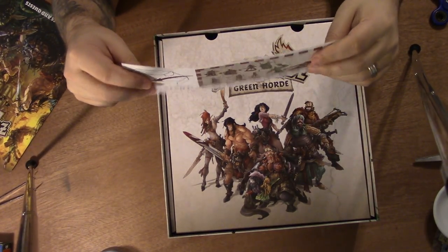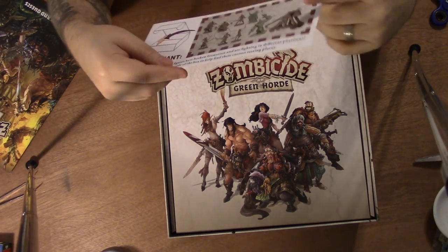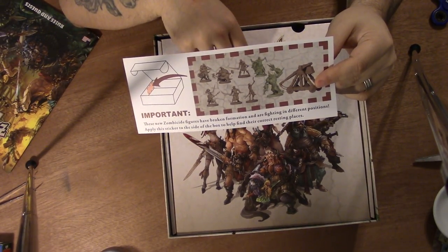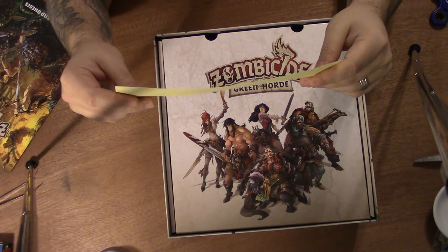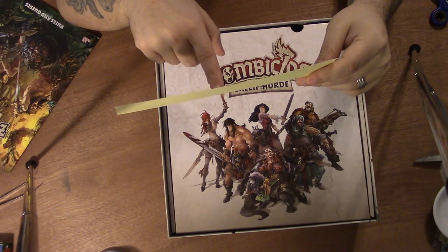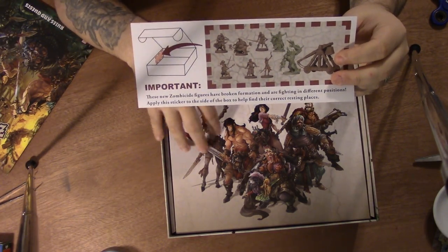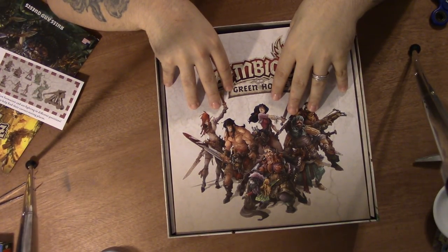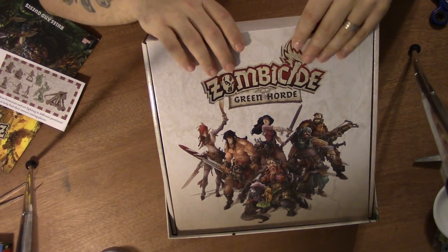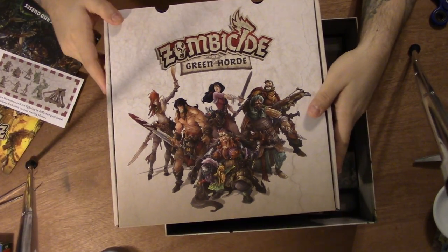There's a sticker inside. It says these new Zombicide figures have broken formation and are fighting in different positions — apply this sticker to the side of the box to help find their correct resting place. So they set up the figures and then changed them for the final version, and couldn't update the picture inside the figure box. So I get to place the sticker. Here's the figure box — I'm going to open it up.